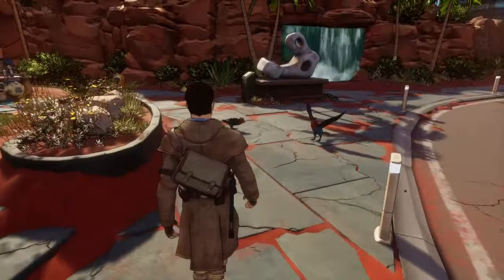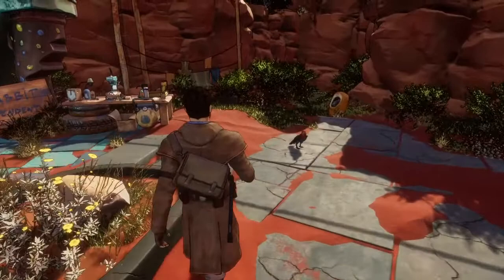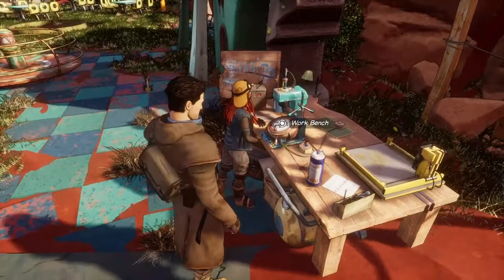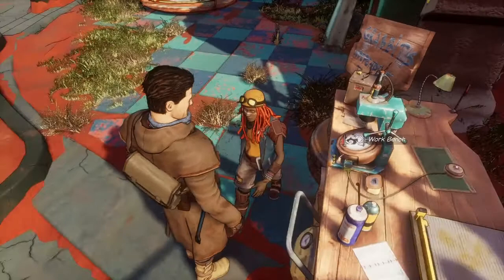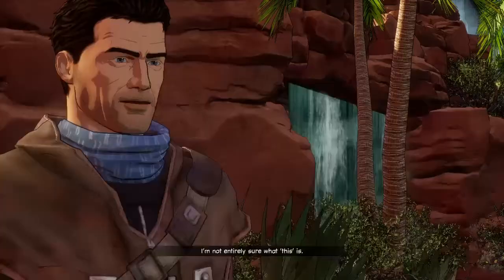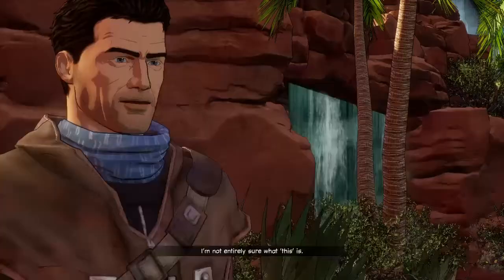Ember's deed had a citizen ID stored on it. Okay, so we're going over to the workbench. She's printing her little thing there. So do I need to do something now? Hey, Ember. You ready to do this? I'm not entirely sure what this is.